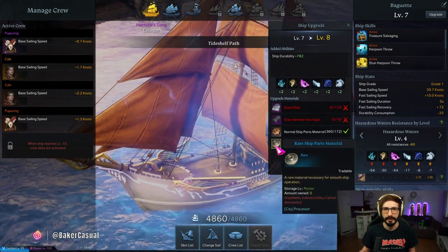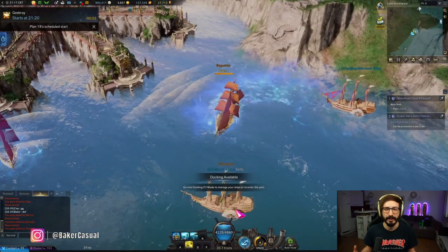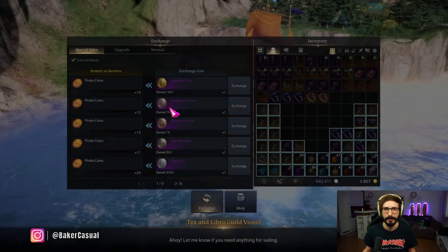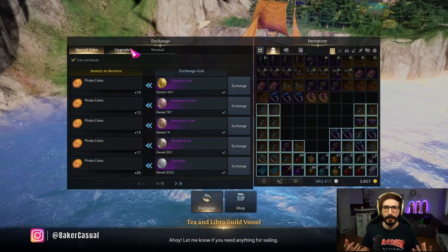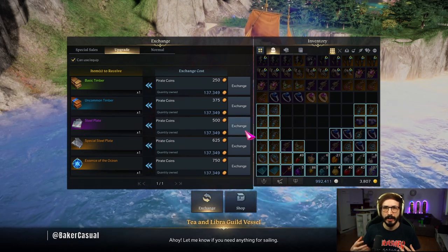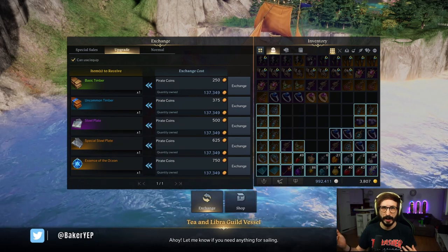In the end we'd love to have a level 10 S-talk with five crew members for the best possible outcome. Keep in mind though, upgrading past level seven — especially eight to nine and nine to ten — will be very cost intensive and can cost you upwards of 200k pirate coins.